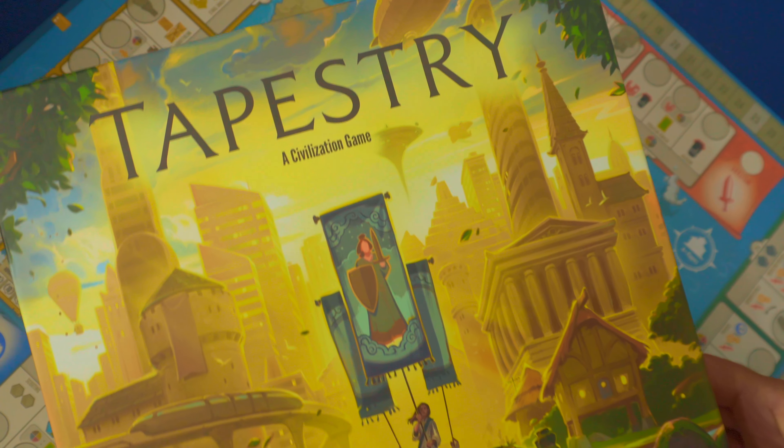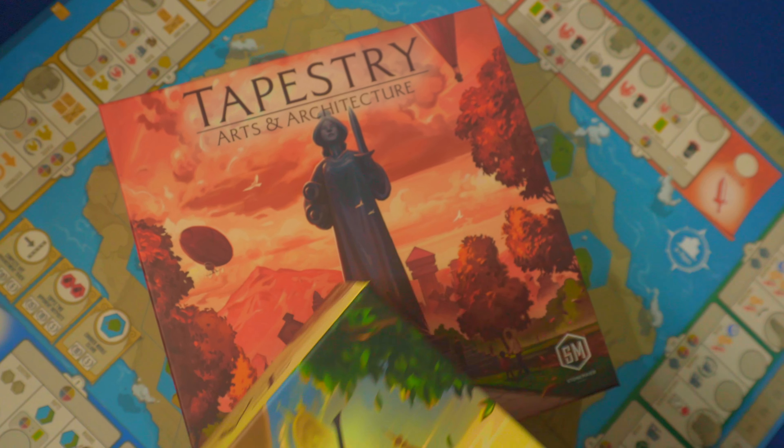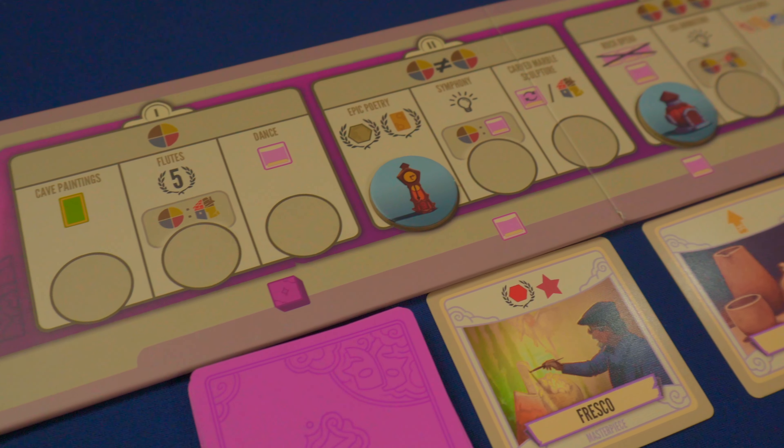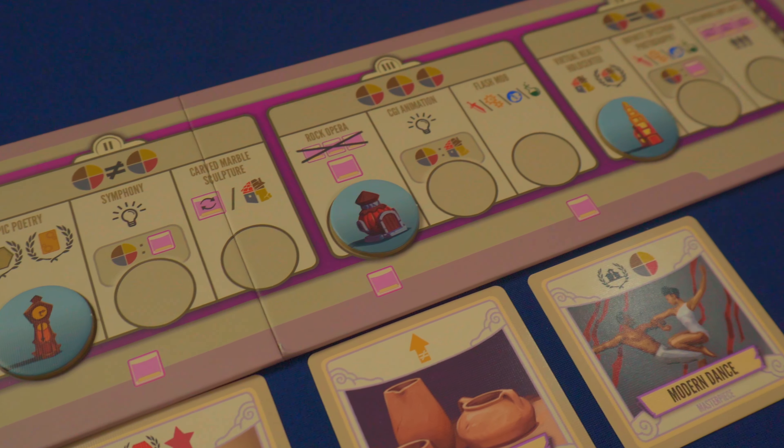But what does this new expansion add that wasn't previously added in the first expansion? It is a fifth advancement track called the arch track. As players race up this track, there are new things they can discover or create along the way.